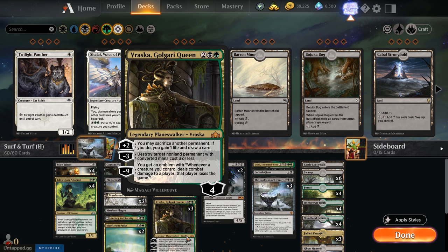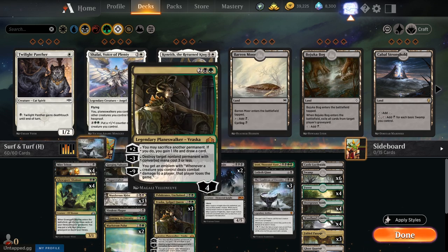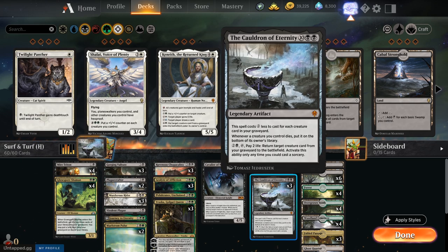We've got Vraska, Golgari Queen, which allows us to destroy permanents with three or less mana cost — very useful. Acolyte can also bring back Vraska, which is nice. You can use Vraska's plus-two to sacrifice permanents — so if something has Journey to Eternity attached, you can sacrifice it. You can also sacrifice lands if you have too many, then play Glow Spore Shaman and put that land back on top.